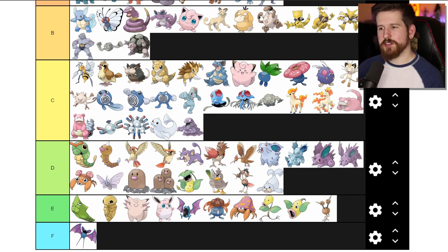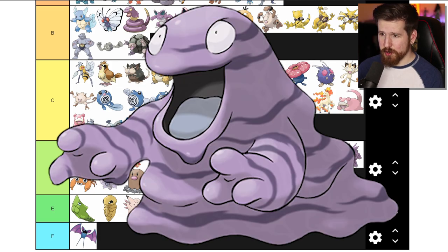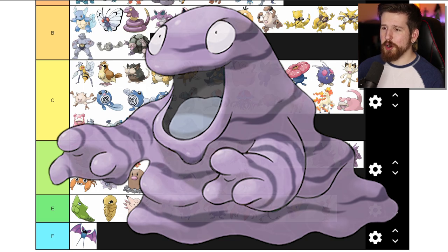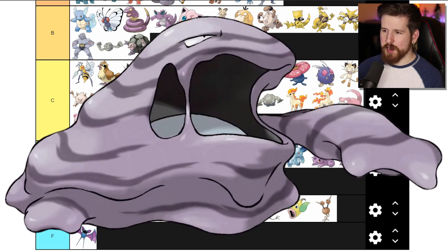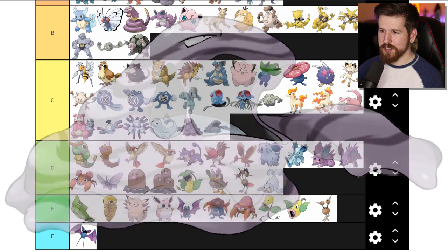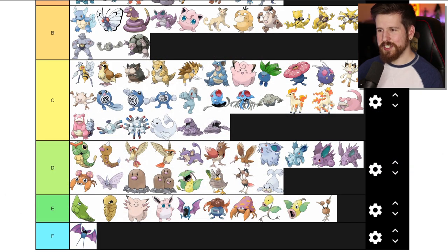Grimer is literally a pile of sludge, but he's happy to see you after a long day at work. It's like toxic sludge come to life - kind of the embodiment of Twitter. It's purple because poison type, and the Pokemon designers decided all poison types are purple. Muk is like a smushed-down Grimer - he's lost all his enthusiasm, can't really see anymore because the sludge is covering his eyes. I can't bring myself to drop Muk a tier - it's just kind of a baseline Pokemon.